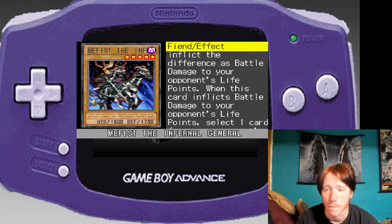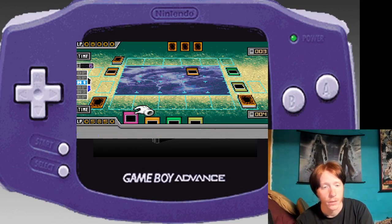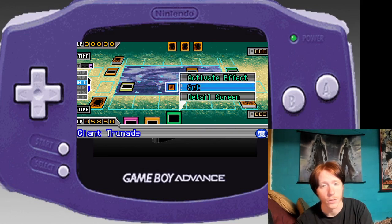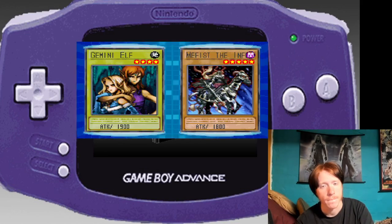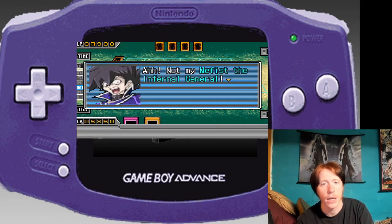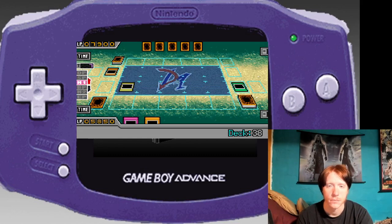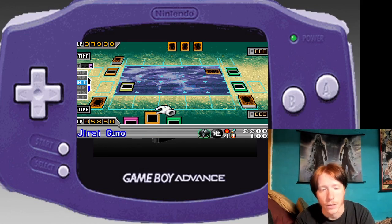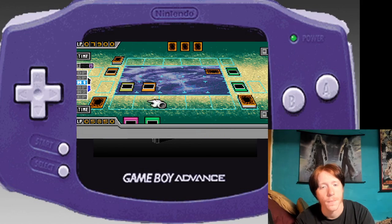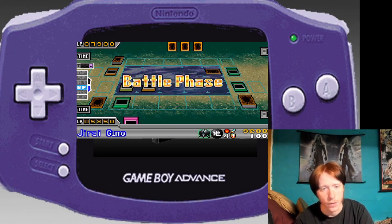This card has piercing damage and you get a forced discard every time you attack directly. So if I summon this and then use this, I can just whop you. Not my Mephist the Infernal General! He should have waited to put that guy there, because now its defense is decreased because of the field spell.